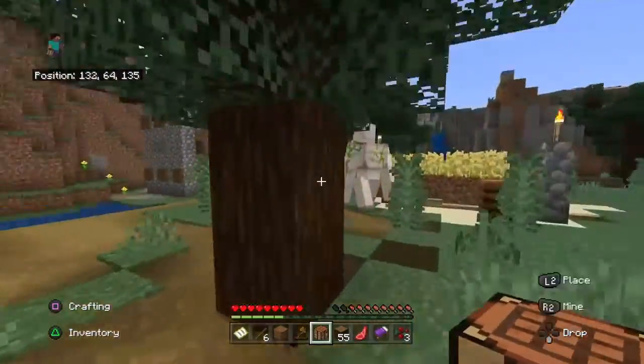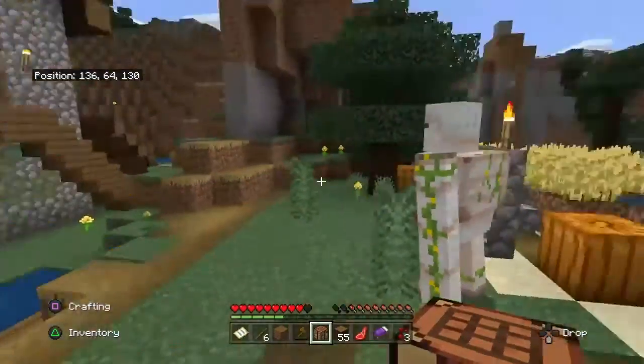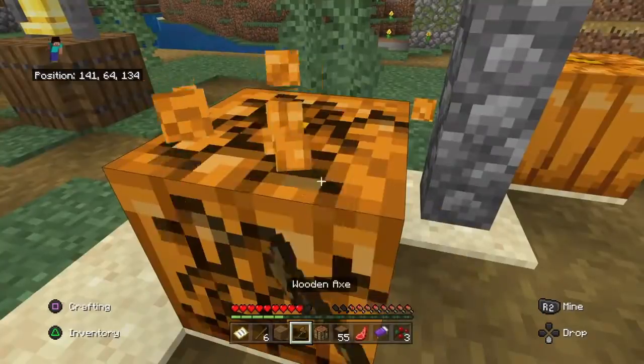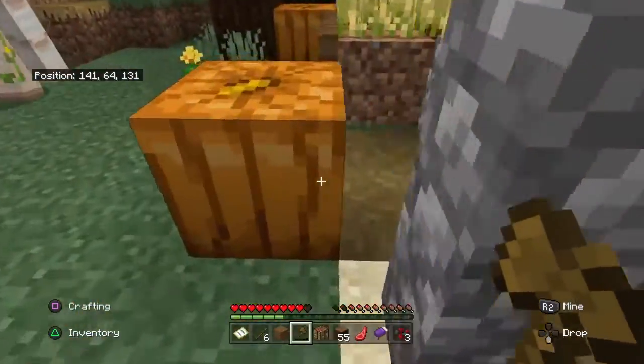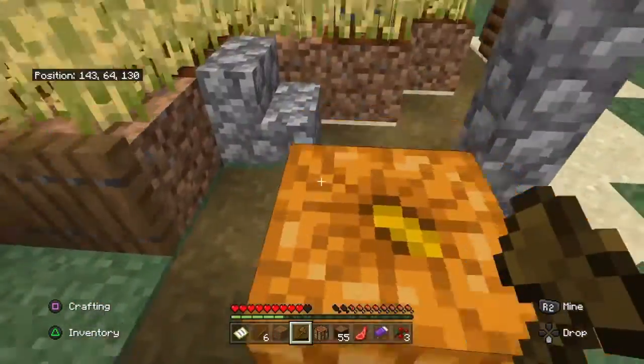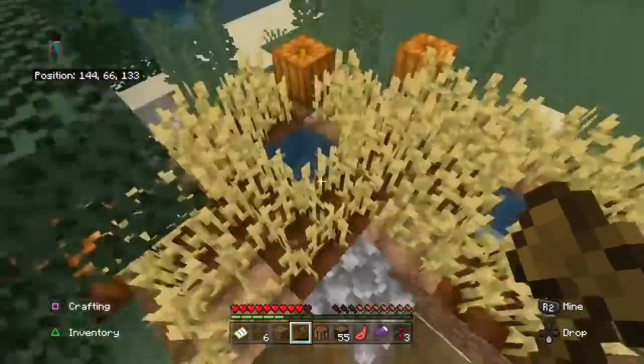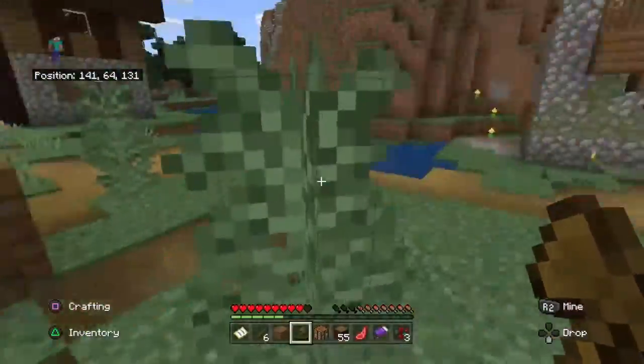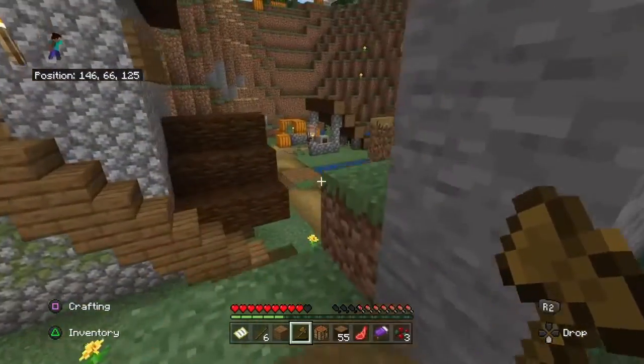Oh, there's an iron golem. I know it's an iron golem — I'm trying to get iron early, like what speedrunners do. So I could just kill an iron golem right now. Oh, a pumpkin. I don't know how to make a pumpkin eye. Alright, there's a bunch of wheat here. I'm just going to stay here and get a little bit of resources.